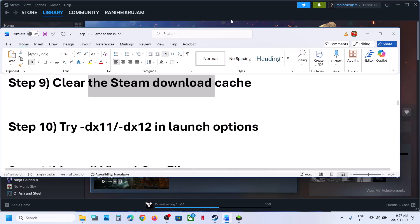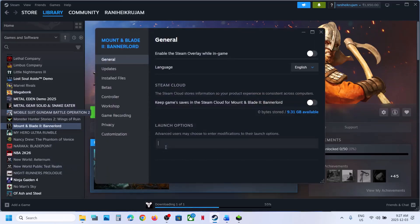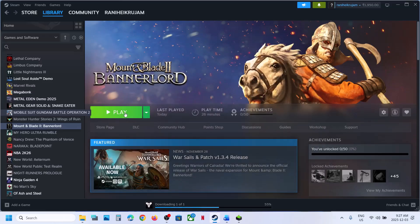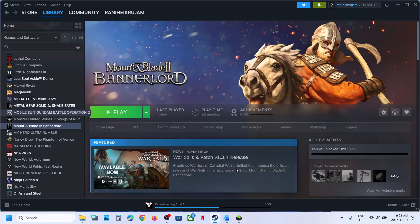Still not working. The next step is to try -dx11 or -dx12 in the launch options. Right click on the game, select Properties, and in the launch option type '-dx11.' Close this, launch the game and check. If that does not work, right click again, go to Properties, and this time type '-dx12,' launch the game and check. Still not working — remove this and follow the next step.